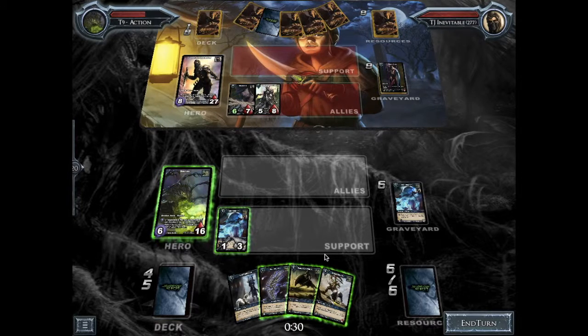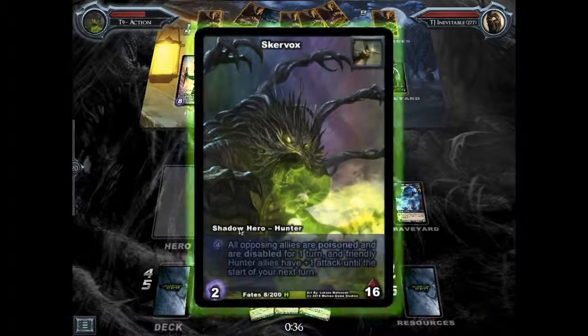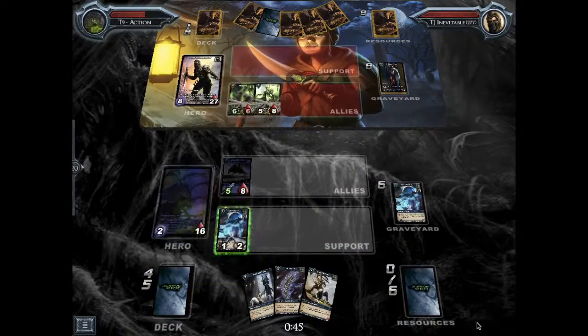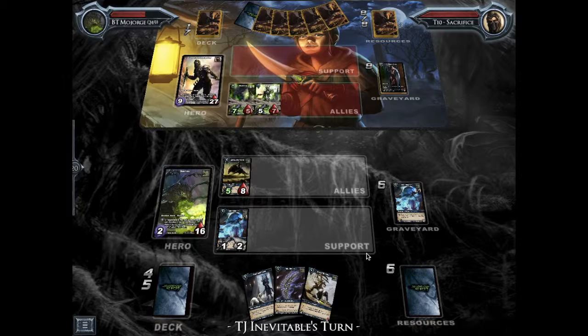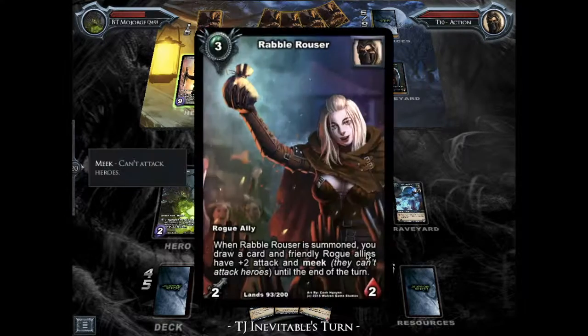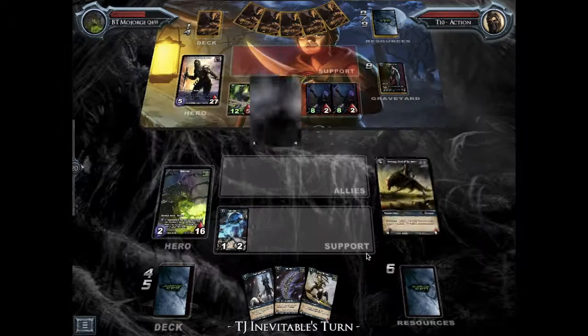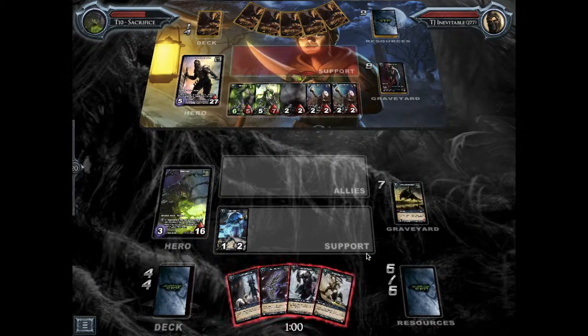I probably should've summoned Drangus here. I really should've started baiting more of my opponent's allies. I actually do end up doing that, but I probably should've held off and waited to bait out a few more of my opponent's allies. Because here he's able to kill my Drangus anyway, so my hero ability didn't really help me there at all. Using it then was a big mistake I think, because now that he has five allies on board, I can't even go ahead and use it now.